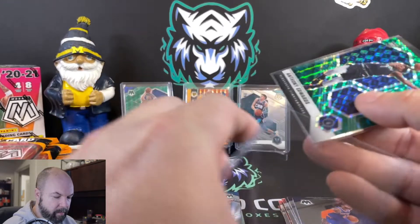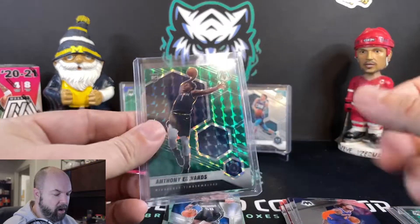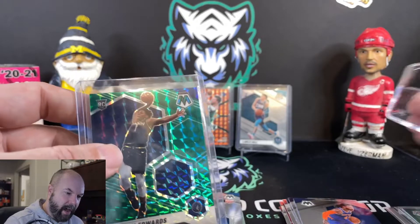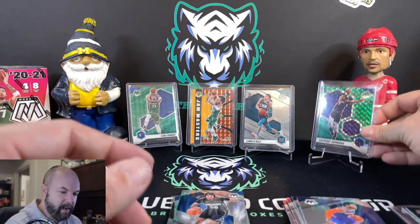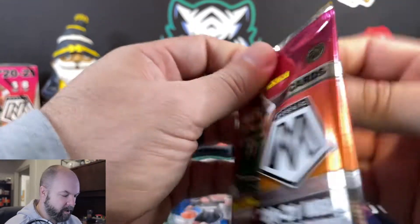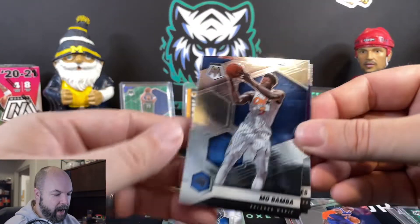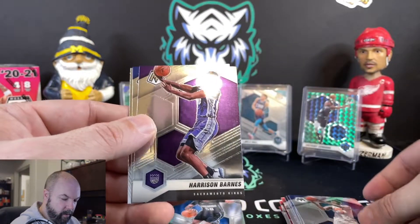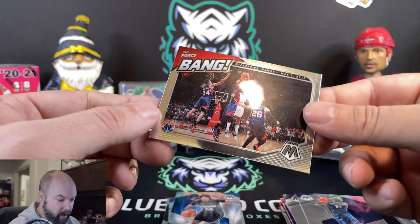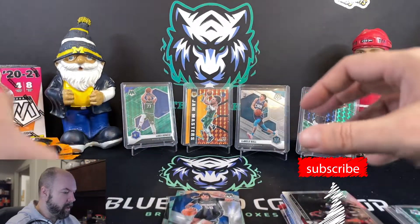We saw our Instagram post from last month — we pulled an Anthony Edwards Recon Auto Blue to 25 out of a hobby box of Recon that we had sitting on our shelves for almost a couple months. All right, last pack of this blaster. It's going to be a little bit longer because we do have another blaster and then the cello packs as well. We've got Mo Bamba, Harrison Barnes, Kevin Garnett all-time greats, and Paul Pierce to wrap up that blaster box.